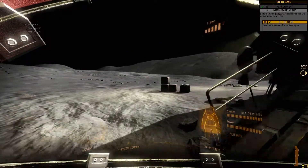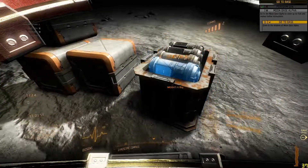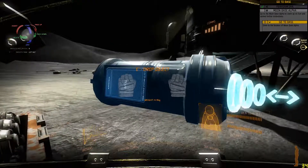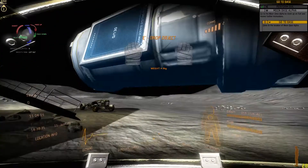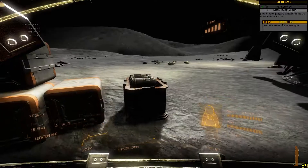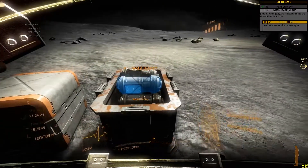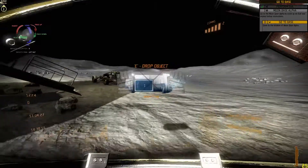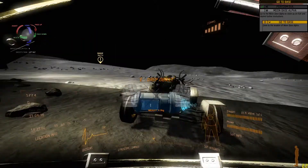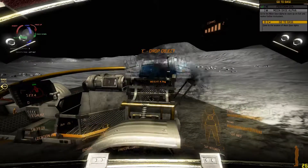We gotta scoot over to Moon Base Alpha. What have we got here in these boxes? Can we jump? We totally can — I'm flying, holy shit! What are you — can you scroll to bring it closer? An empty gas canister. We'll take this along with us. Mouse left to throw the object — may have thrown that one a little bit too far. Grab the object right and throw it. That'll do. Let's get another one.